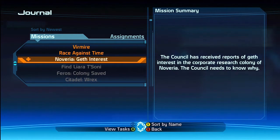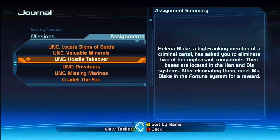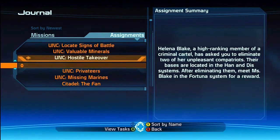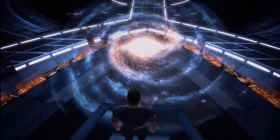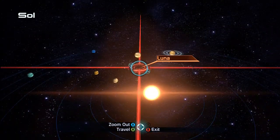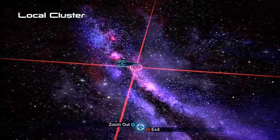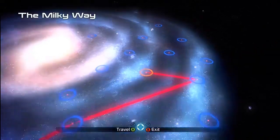I think it's time we head off to Noveria. Unfortunately, Noveria is in the Horsehead Nebula. Also in the Horsehead Nebula is the very last part of Hostile Takeover. Before we get there we have to go to the Gemini Sigma cluster first to destroy the last crime lords. Then the last person we have to go see is also in the Horsehead Nebula. So we might as well go to the Gemini Sigma cluster first, finish off the last crime lord, and then head off to the Horsehead Nebula to completely finish off that mission.